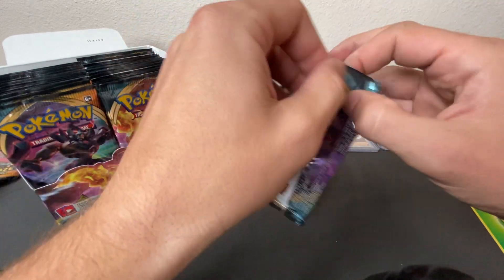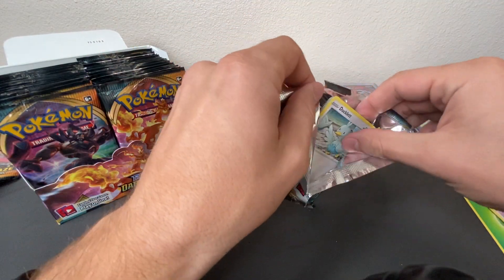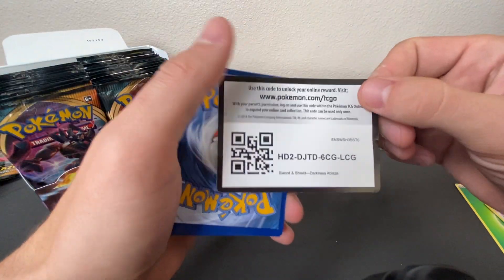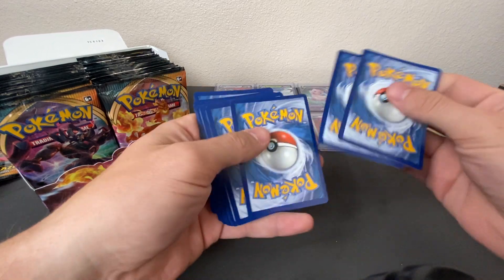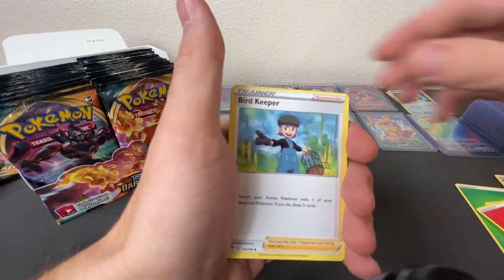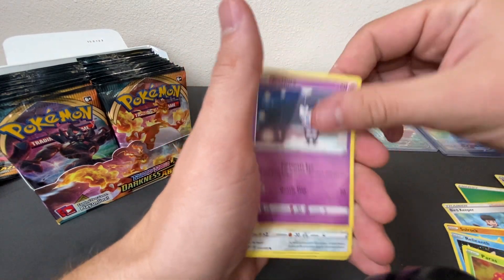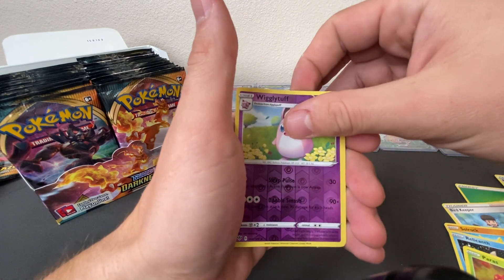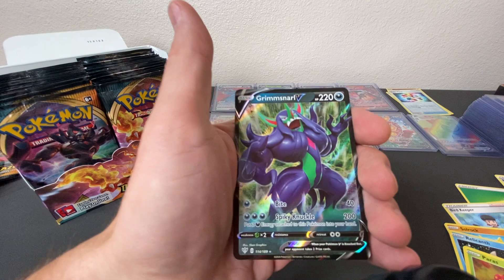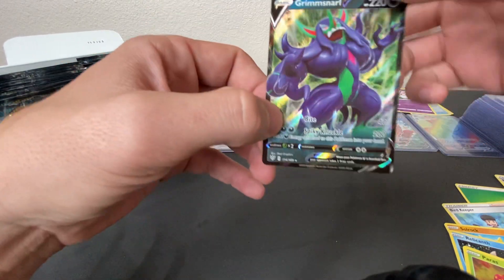Let's see if I can get this next pack open. QR for you guys. Fire, Bird Keeper, Solrock, Relicanth, Ducklet, Maureep, Paris, Gathita, Skarmory, Wigglytuff, Reverse Holo, and a Grimmsnarl V card. Another good one — very cool. Grimmsnarl: Bite and Spiky Knuckle, 114 of 189. Very good looking card.